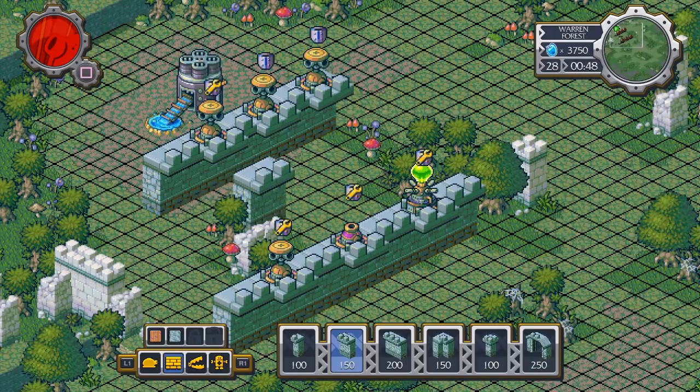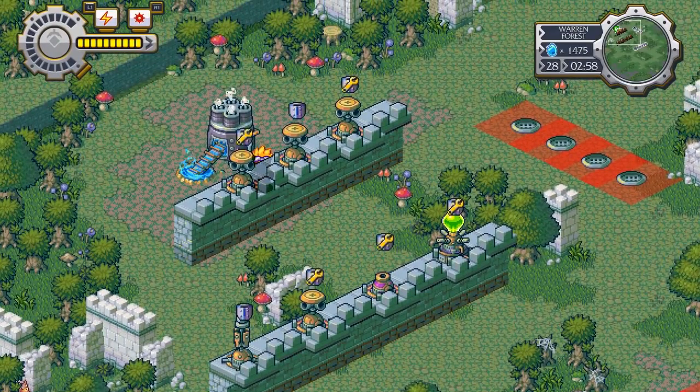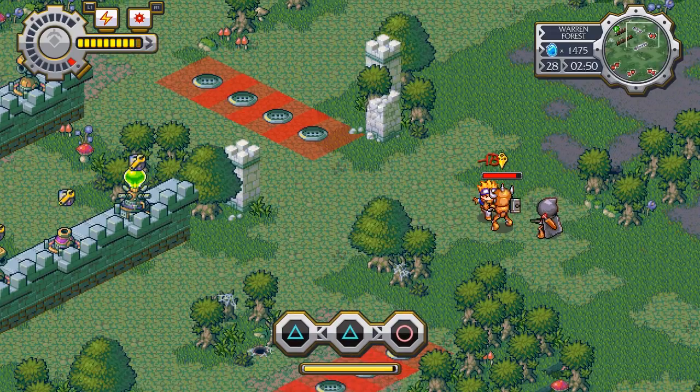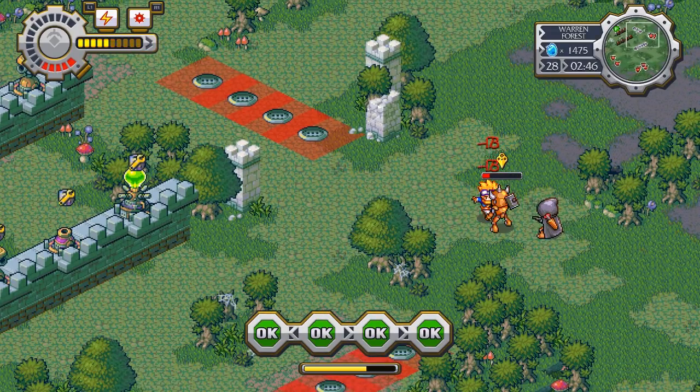You only have two minutes to surround the thing you're protecting and get ready for the waves of enemies. Once the round starts, you'll run around the map punching bad guys and repairing damaged equipment. After time runs out, you're back to rebuilding the base and fighting some more. Once you've done this a few times, you'll watch a cinema and move on to the next challenge.